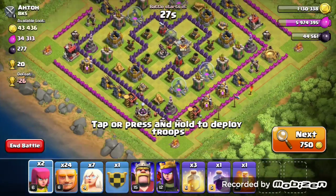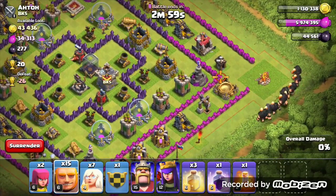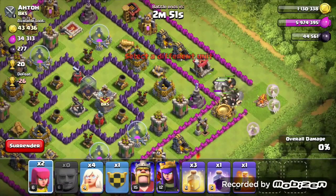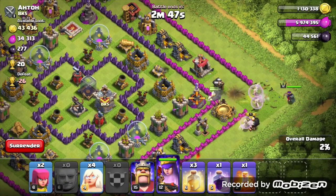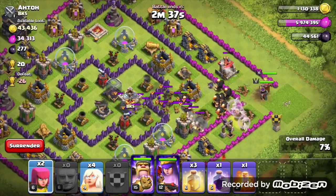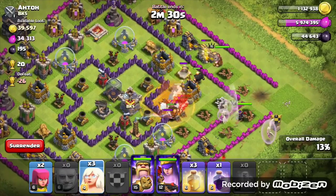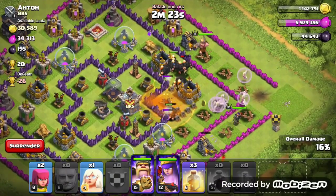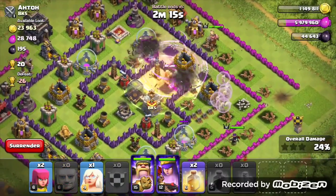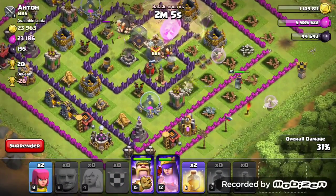All I have for cleanup troops are two archers and my heroes, and thank god this base was spread out, because if it wasn't I was going to struggle. I got all 30 giants down and a few healers. This strategy brings back memories from when I was Town Hall 7 or 6 — it was the best strategy back then. I was lucky to get this kind of base design with weak level 1 Teslas.